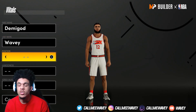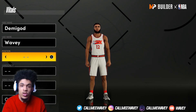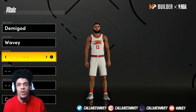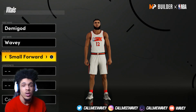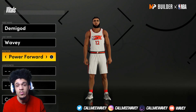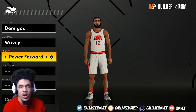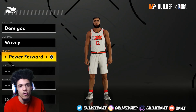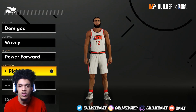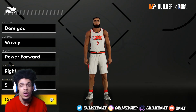As soon as I posted my last build video, people in the comments were saying there's an 80-badge build, so I had to spread the word. Shout out to whoever actually found it. It's going to be a power forward because power forward is the best position in the game for badges — I don't care what kind of build you're making, just make it a power forward if you want more badges.